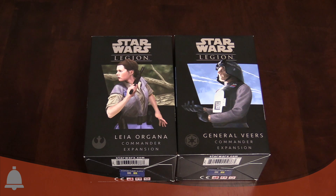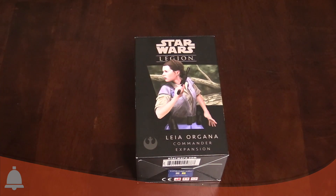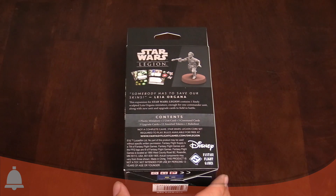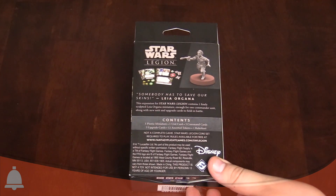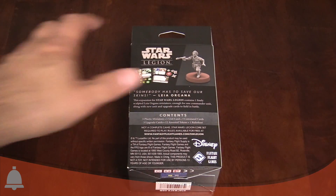Hey everybody, Larry Vela here, I'm Abe, and we are talking Star Wars Legion today. We have two commander expansion packs that we're going to be going over - the first two expansion packs that have come out since the initial launch of the game. We have Leia Organa and General Veers. Let's get into Leia first. This is going to come with one plastic miniature - Leia - her unit card, her three command cards, her three upgrade cards, and then 12 assorted tokens and a rule sheet.